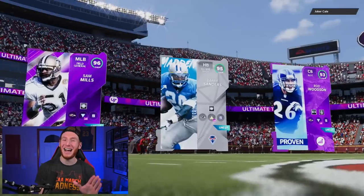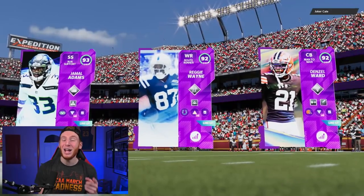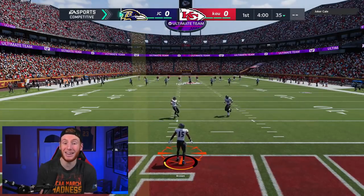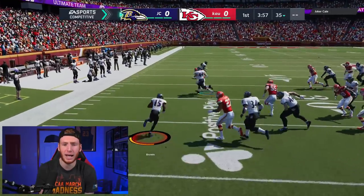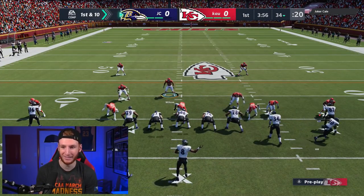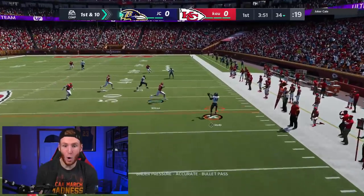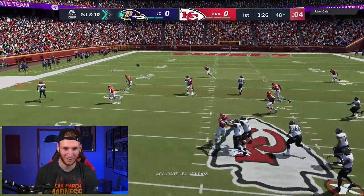That's it for the team — let's get into the game. We have a lot of cards to go over today so we'll be playing two, maybe three games. We're going up against Joker Kale — I believe last time I saw them they were on a really long win streak. We're starting on defense, which I'm cool with considering we have three defensive players for this Mutt Weekly episode. They're coming out of a Gun Cluster formation — I haven't played against this much this year.